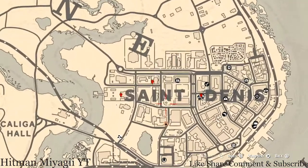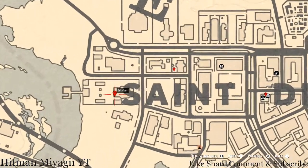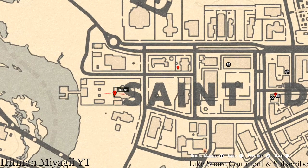Let's go over to the actual city of Saint Denis. Right here at this first marker you guys will get a family heirloom — this family heirloom is an Ebony Hairbrush. This Ebony Hairbrush is sitting on a couch right over here on this back deck or porch area; you don't have to dig or anything.